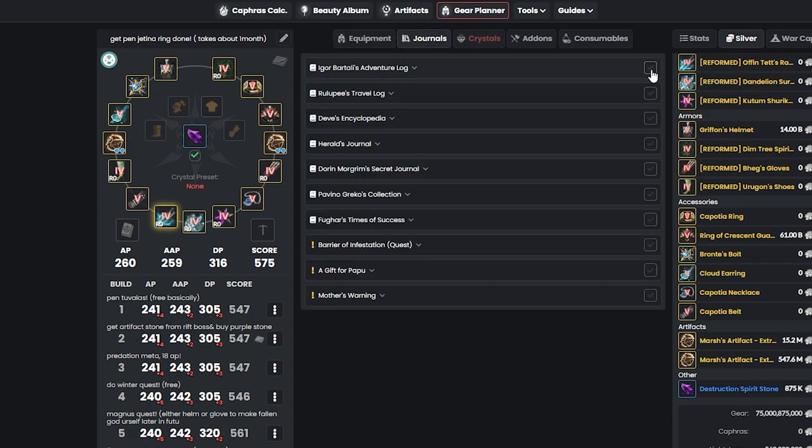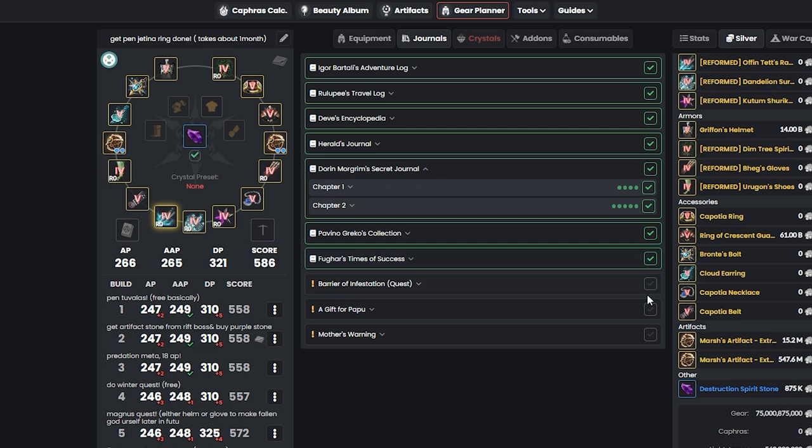After this, you want to start doing your journals. Just Google all of them and do everything. Completing all journals can take you from 268 AP and 316 DP up to 268 AP and 323 DP — it will probably take you months, so start doing them step by step.